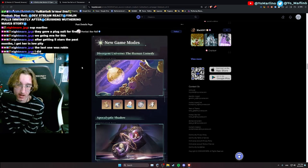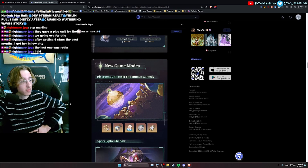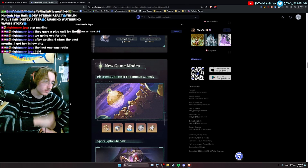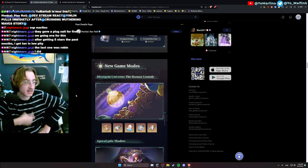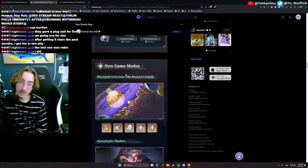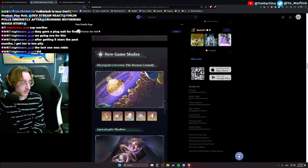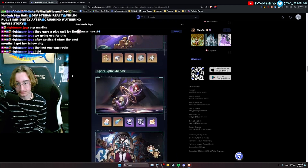New game modes — a new Simulated Universe game mode called Divergent Universe. In this mode you'll be able to farm planetary ornaments the same way you farm normal relics. No more having to run the entire Simulated Universe five times just to get one good relic. You clear it once, then run it as many times as you want — it uses stamina, but you just have to defeat the main boss each time, then collect your ornaments.